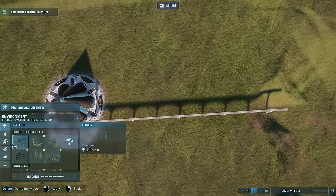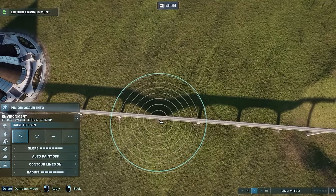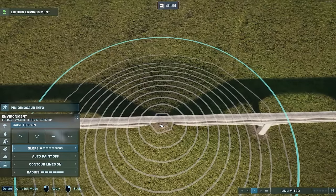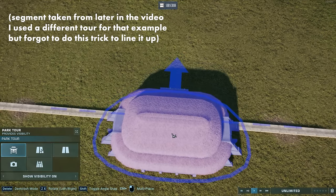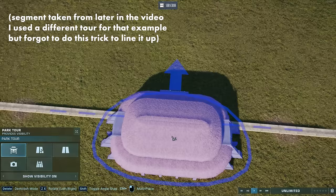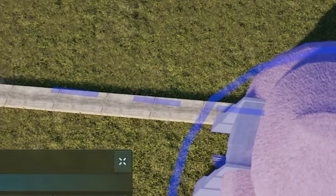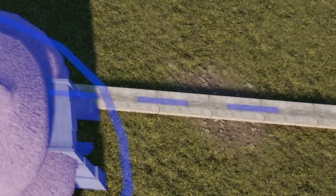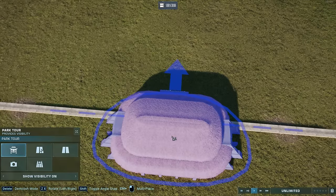I'm going to show you how to get the tour vehicles on top in the easiest way I've found. We're going to get it perfectly level with the track. The way to line it up properly is to look at the dotted lines going out of your tour building — that's where the fence is going to connect, and it's just a tool to line up. What we want is for those dotted lines to perfectly line up with the dark central line of the monorail track.